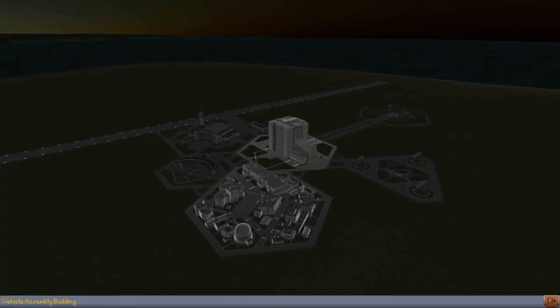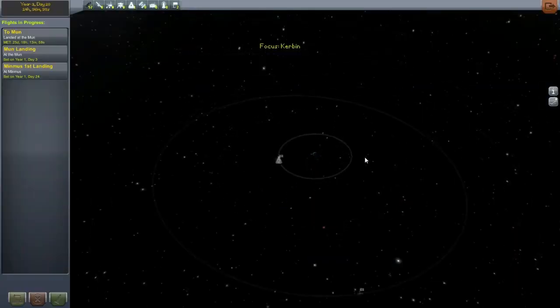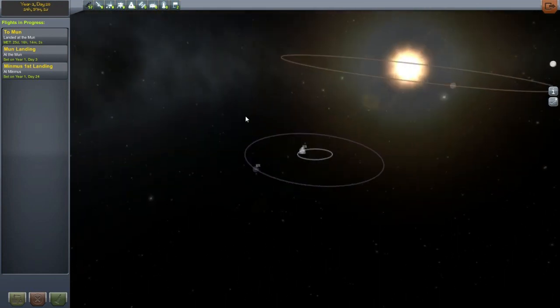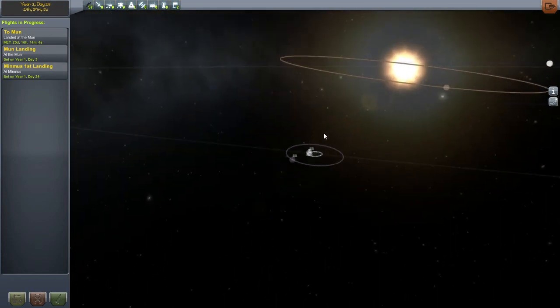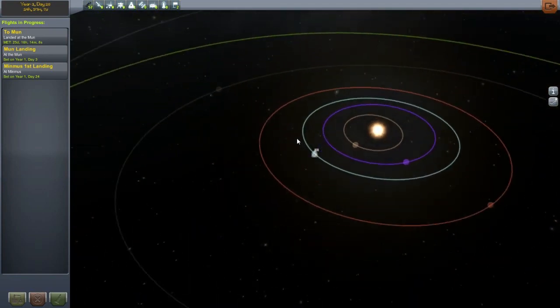We're down to three science so we don't have any more left. I don't know what I'm gonna do next time — I'm sure there's another planet for us to go after. We've done all of our moons and stuff. I could always do Minmus again, but I don't know about that.